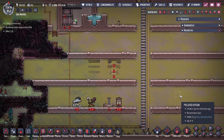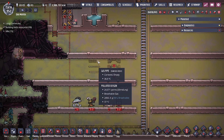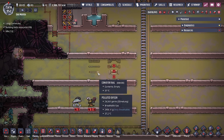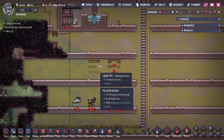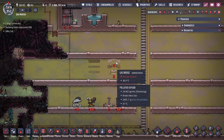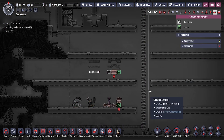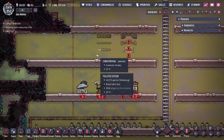Hey guys, Legit City here. Today we're going over some Oxygen Not Included basics — specifically pipelines. There's the gas variant, liquid variant, and solid variant. All of these pipelines work somewhat similarly and have the same mechanics. There are also different variations of the bridge, but they all look and work the same exact way.